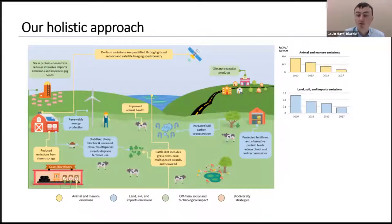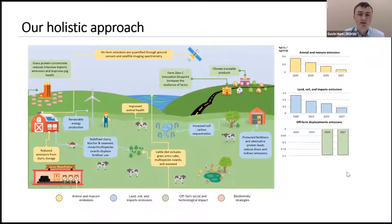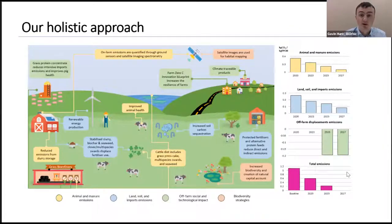Looking at off-farm aspects, we're examining demand for climate traceable products and developing an innovation blueprint — a business plan to increase the resilience of the farm. For biodiversity strategies, we're looking to increase biodiversity and create a natural capital account, and using satellite imagery for habitat mapping. The overall diagram gives an overview of our holistic approach, with the goal of achieving climate neutrality by 2027.